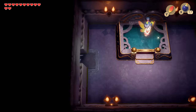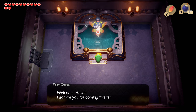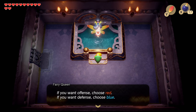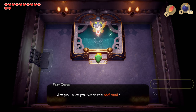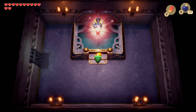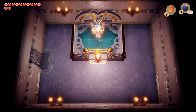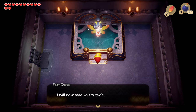To finish up the Color Dungeon, we head to the right, and here is a unique Great Fairy — she is the Fairy Queen. She admires us for coming this far, and the power of color — we get to choose red or blue. The powerful red mail doubles our attack; the sturdy blue mail doubles our defense. I also like the color red, so I'm going to go red. Your body is full of energy, and she will now take us outside.